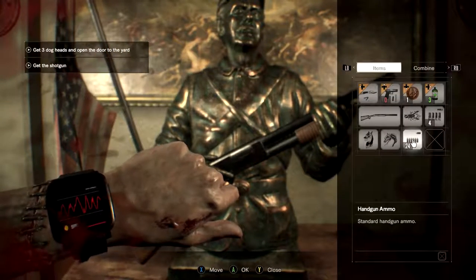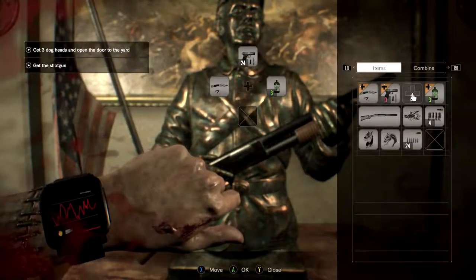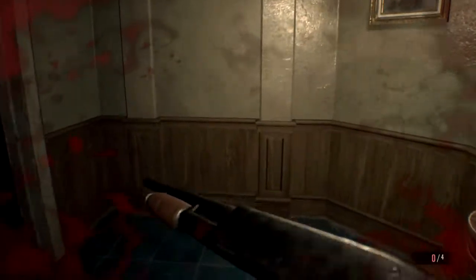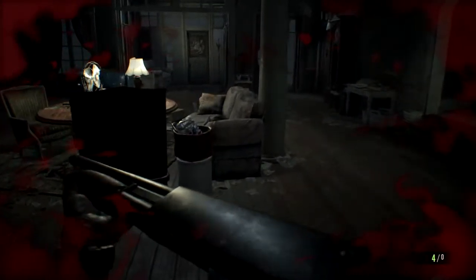We have an antique coin — get rid of that, we don't need those whatsoever. Now we're going to place the old broken shotgun in the mount, because if we don't, this door will lock and we're just locked inside, obviously.